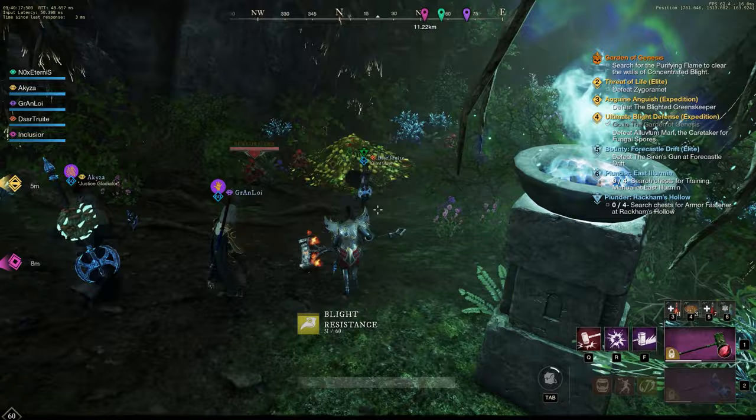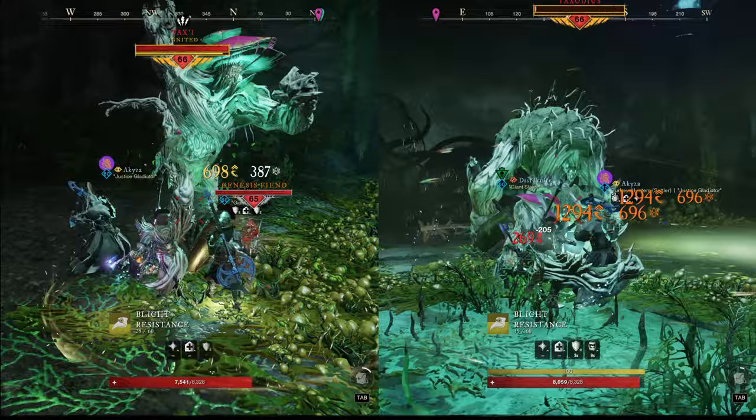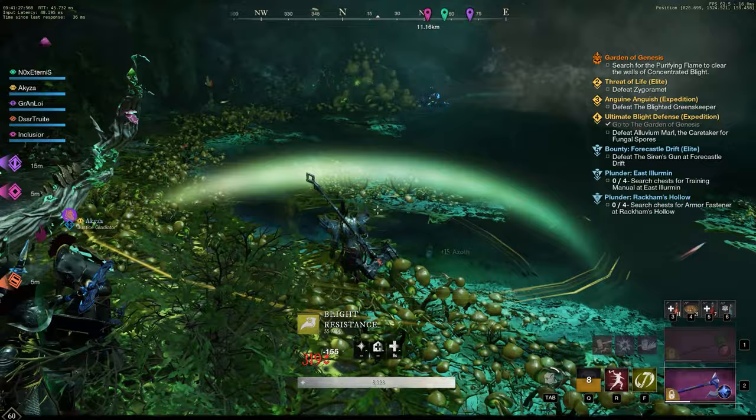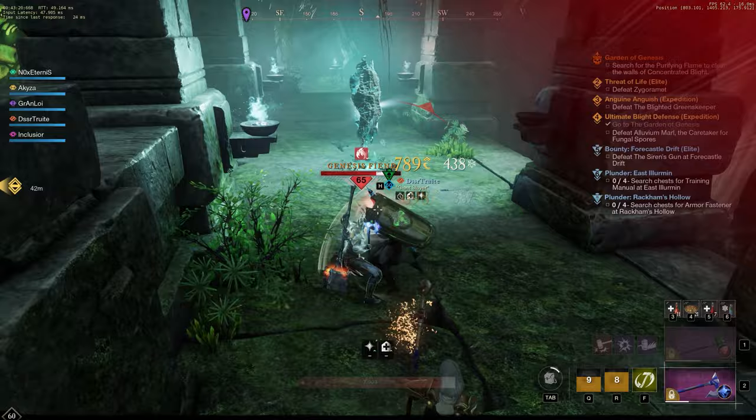Take it right and down the stairs — more fiends are waiting. After you're done with them, you have to fight Taxi, who is just a mini version of Taxodias. There is some star metal on the left if you want to mine that. If not, take care of the Shaman and continue up the stairs. You will encounter a Genesis Warrior, Archer and Fiend on your way to the Shrine. After activating the Shrine, it's time for the first boss: the Caretaker.